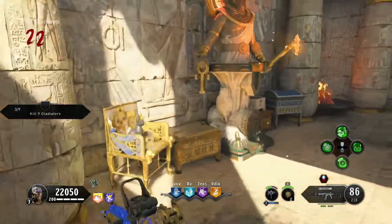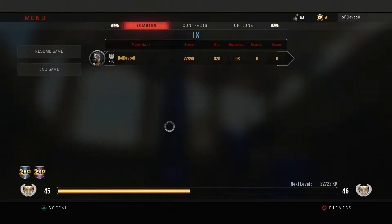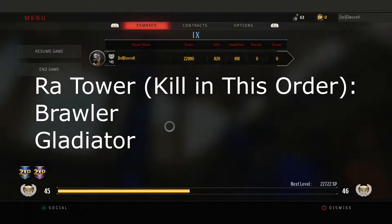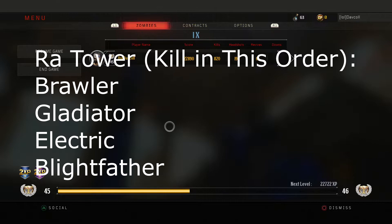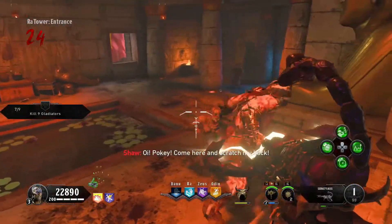You'll know you did it right when you see the symbols spawn up permanently — see how there are four permanent symbols? If you do it right, you can actually go and use the tower again immediately — you do not have to progress the round. Go back to your notes, erase everything, and use the tower again. So we got brawler first, then gladiator, then electric, then blightfather. Now we just have to make sure we kill the brawler, then the gladiator, then the electric zombie, then the blightfather. Just be careful not to kill the one you don't need.